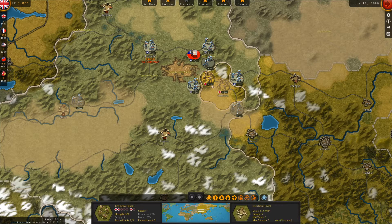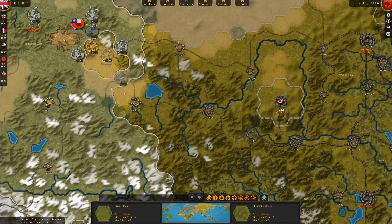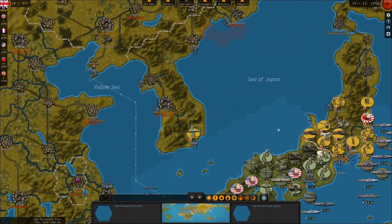In any event, we've surrounded these two armies and battered them pretty good. If the Japanese shift their air power from the Burma front toward northern China, we could be in serious trouble, but for the moment they haven't done that yet.